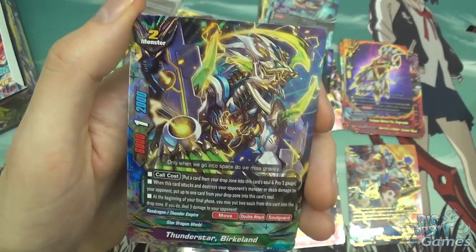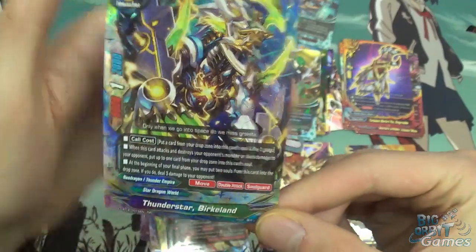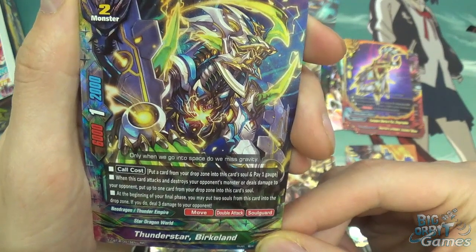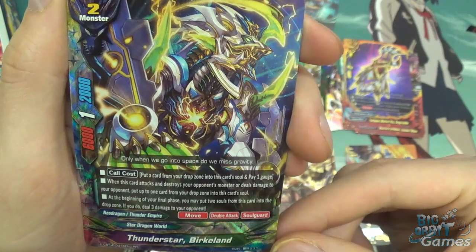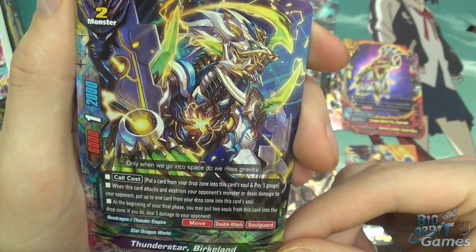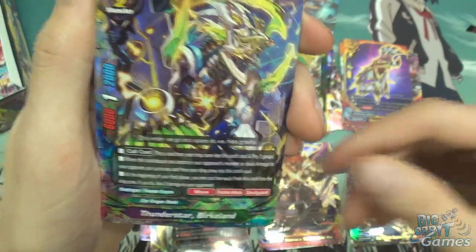Thunderstar Burkle Land: 6,000 attack, 2,000 defense, 1 critical, and a size 2 monster. Call cost: put a card from your drop zone into this card's soul and pay 1 gauge. When this card attacks and destroys your opponent's monster or deals damage to your opponent, put up to 1 card from your drop zone into this card's soul. At the beginning of your final phase, you may put 2 souls from this card into the drop zone. If you do, deal 3 damage to your opponent, and it has move, double attack, and soul guard.